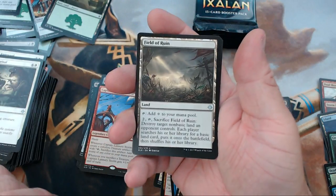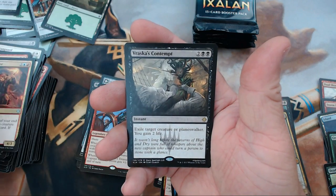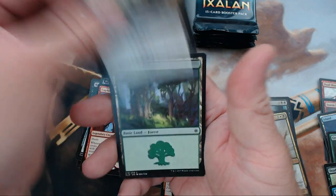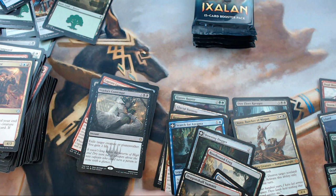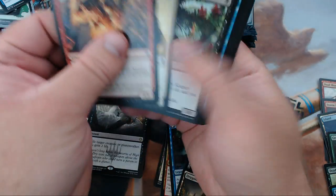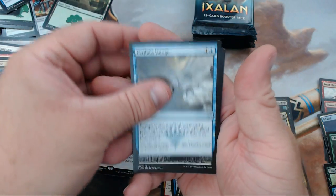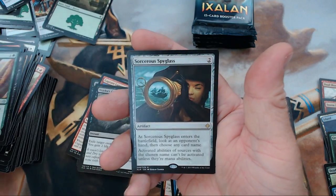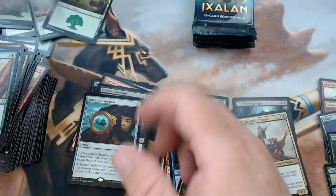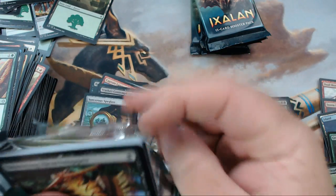We have Field of Ruin, Wily Goblin, Marauding Looter, and our rare is Vraska's Contempt. Getting down to it — we have Perilous Voyage, Raiders' Wake, Drover of the Mighty, and our rare is Sorcerer's Spyglass. Five packs left and still only two mythics — hopefully we see something else good to turn this into a good box.